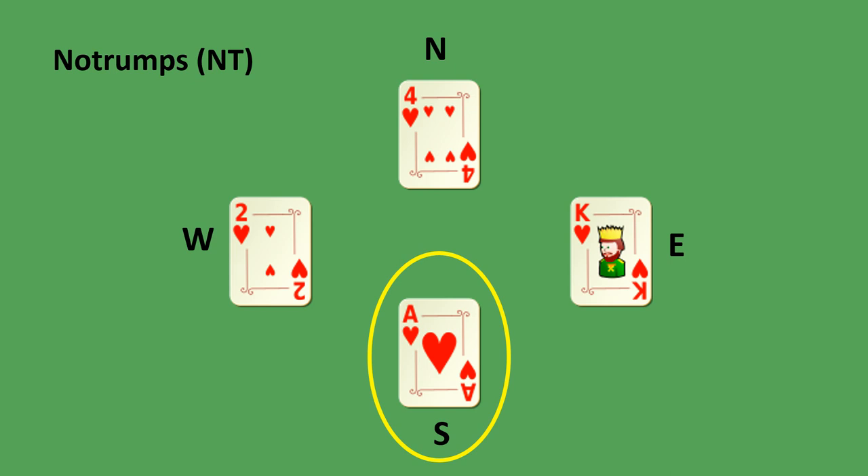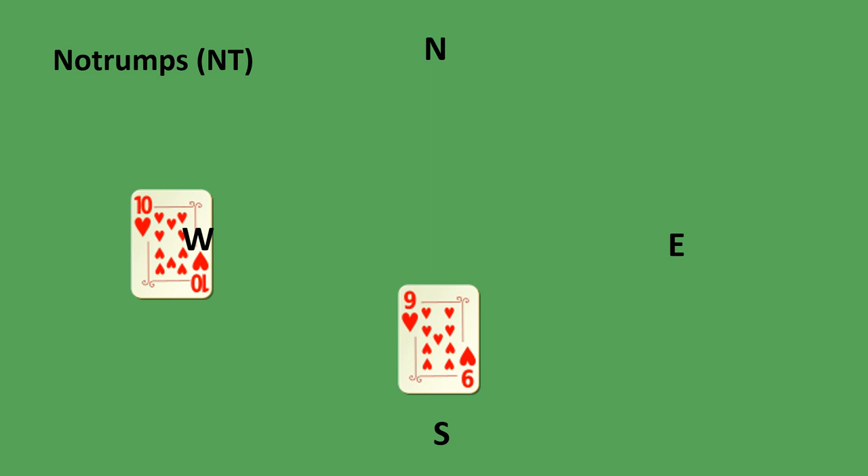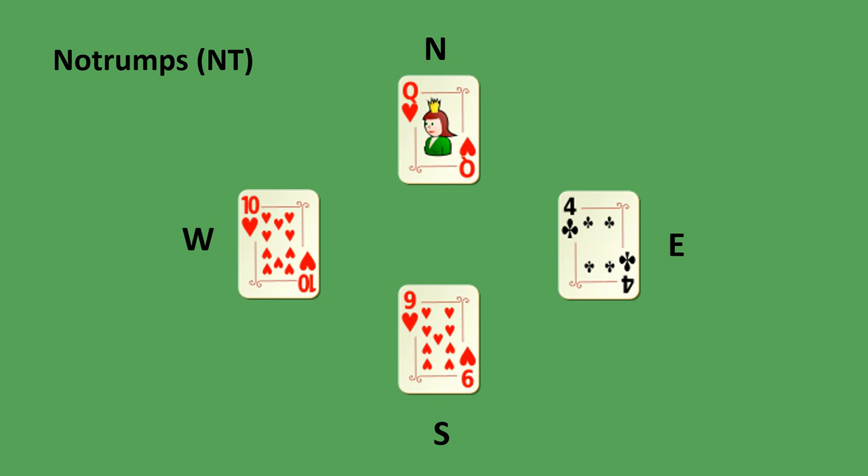Whoever wins the trick plays the first card to the following trick and can choose any card remaining in their hand. South chooses the nine of hearts. Everybody else now needs to play a heart if they have one. East did not play a heart — that must mean he has no more hearts to play. In no trumps, East can choose any card to discard and chose the four of clubs. Who wins this trick? Pause the video and think. The winner was the queen of hearts — it is the highest heart played in this trick.